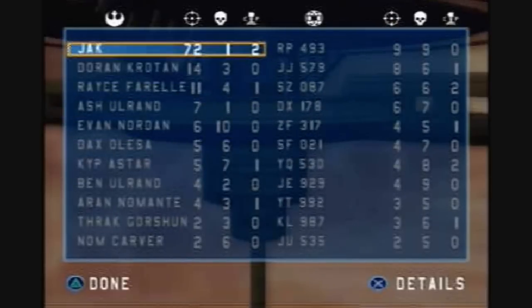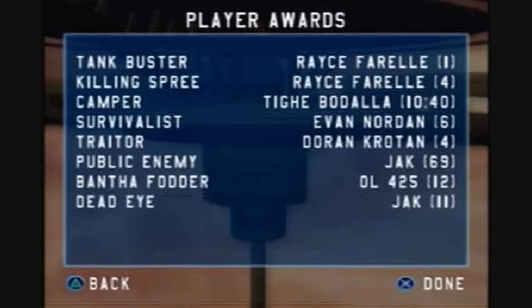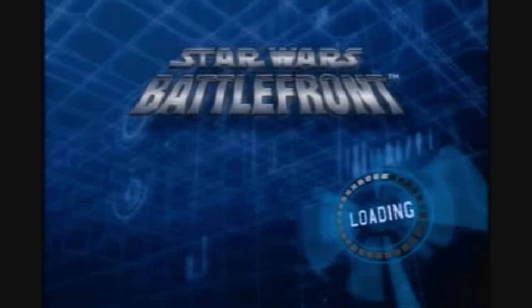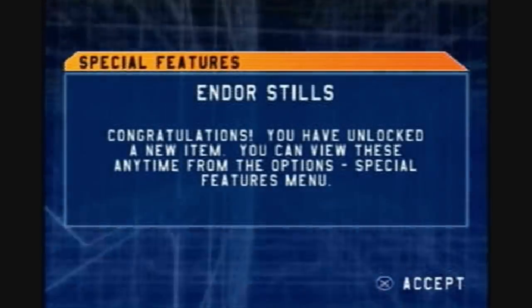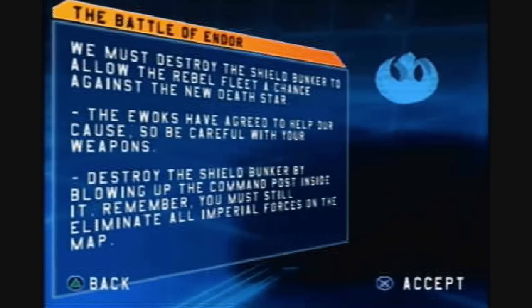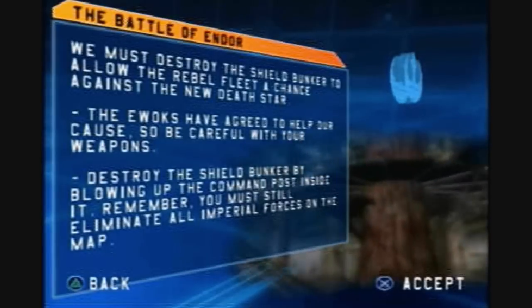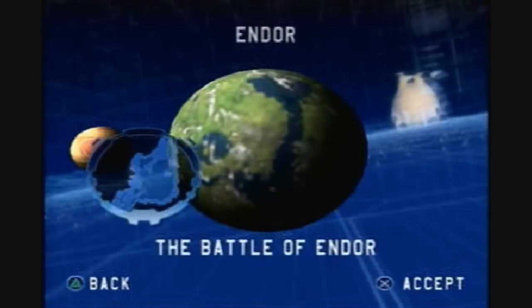For once they're actually helping out. Let's check this out — 11 headshots, so we got Public Enemy and Deadeye, and 69 kills. Okay, so that takes care of my favorite level. We got the indoor stills — we got the medals for beating and capturing both things on Bespin. The next mission is the Battle of Endor — see you guys then.